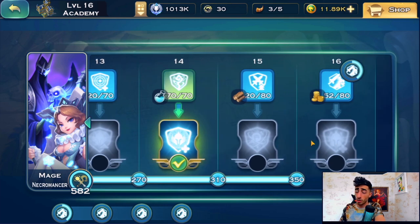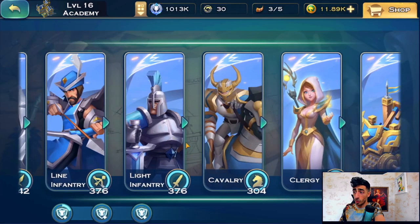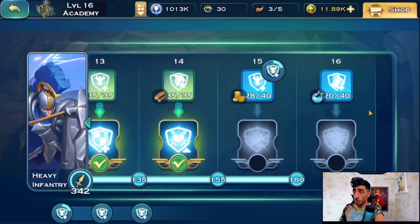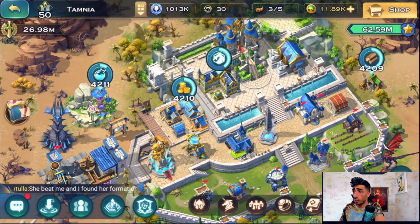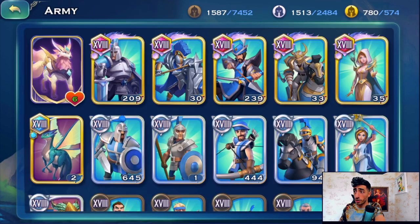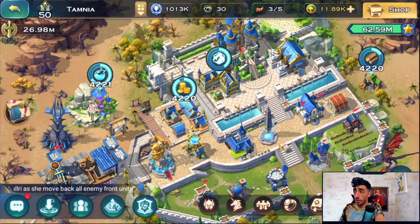Working on tier 16 to hit level 70 on all the mages and necromancers. For troops research we've got three mages, archers, swordsmen, and clergy priestesses, and now I'm working on heavy infantry — not a big deal. For troops attack and health, swordsmen are at 3.2 and archers at 3.9, not bad. Let's take a look at their gears.